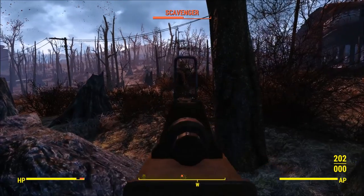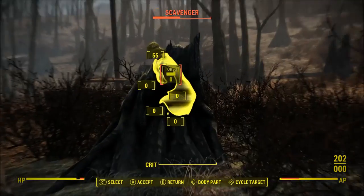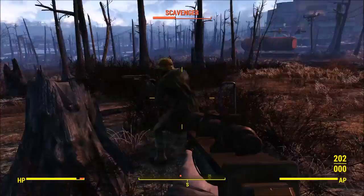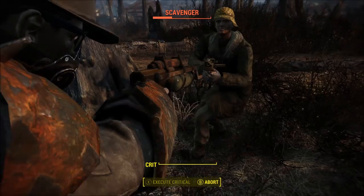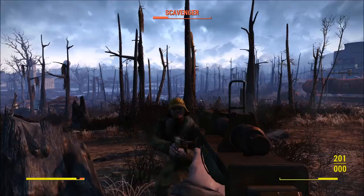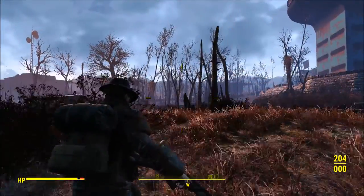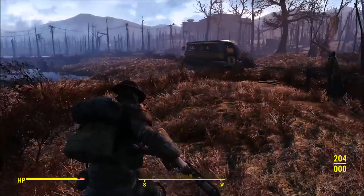However, whenever you use it in VATS and whenever you use it in third person, when you fire off one shot your character goes into a static animation. The only way to fix this is to go back into first person and come back out again. So I suggest that if you're going to make this weapon, only use it in first person.